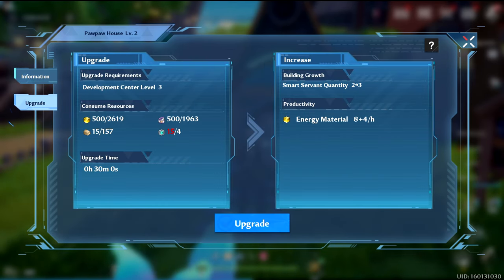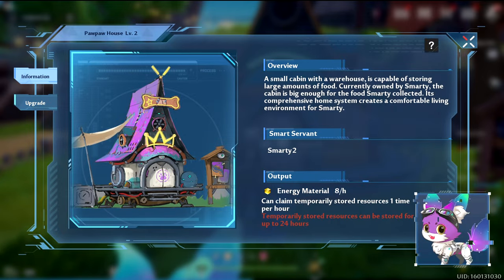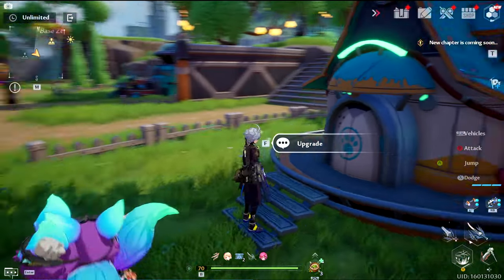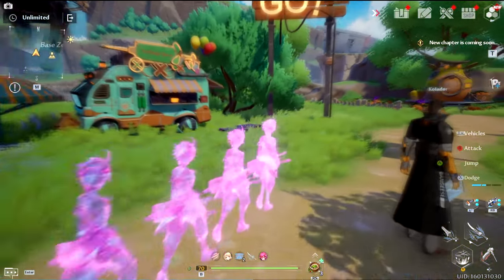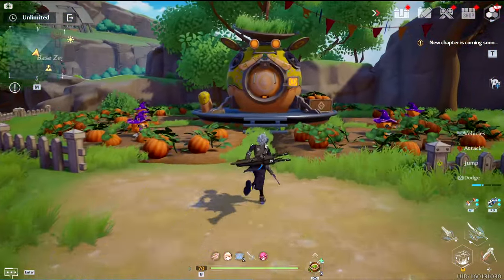There are 4 main houses to build and upgrade: the pumpkin house, the kitty house, the turtle house, and the pawpaw house. Each of these houses is attached to specific SSR weapon chips when you are ready to start crafting. Other buildings include the development center and the machine pod.